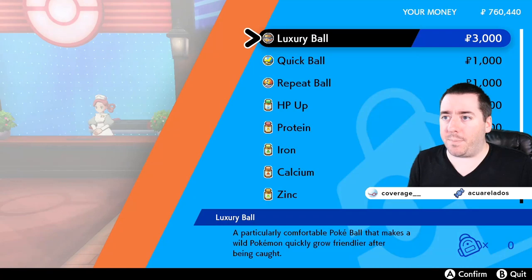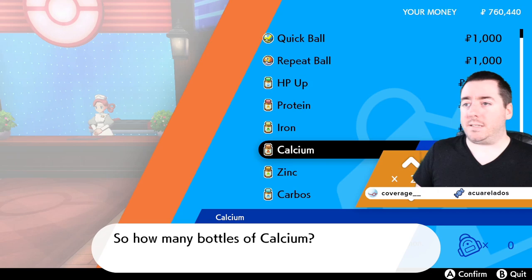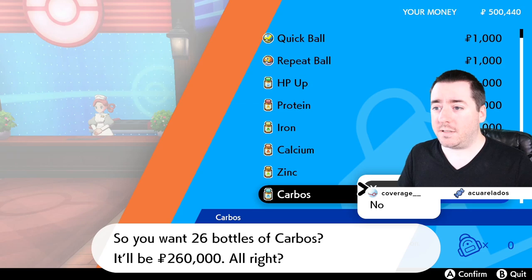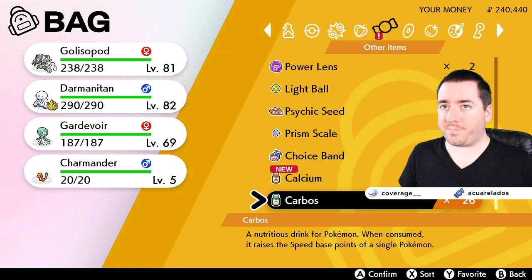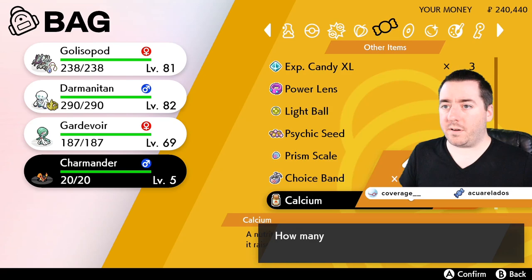What kind of shopping would you like to do? I'm here to shop. We want to boost his special attack, so we're going to buy 26 of those. And let's boost his speed, so 26 of those. That's 520,000 Poké dollars in order to do that. Then we're going to come over here to our bag — new items at the very bottom of the list — and we're going to give it to Charmander. How many do you want to use? All of them. And once again, give it to Charmander — all of them.